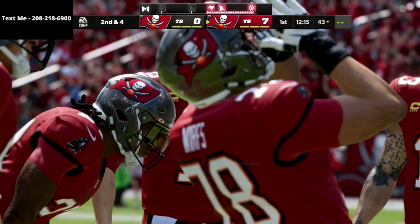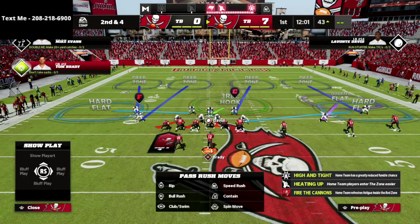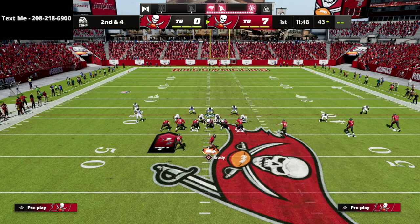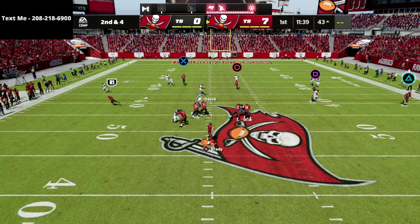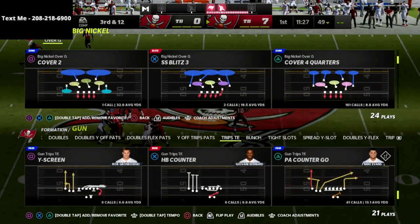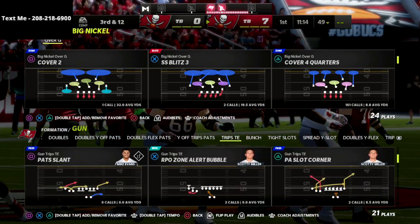Now let me show what this defense can do against a crossing route. My user is over here in the field. Against trips tight end, one of my favorite things is to put him over there — there's no vertical route they can really throw that's going to hurt me. If I see a crossing route, I'm just going to go here and take the crosser. We get the pressure — that's why I like to blitz three — and we've got decent coverage. The same concept can apply to Cover 6 Invert, Cover 3 Match, Cover 6, Cover 6 Trap, Cover 4 Palms, and other match-style defenses.